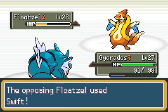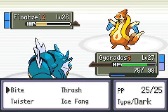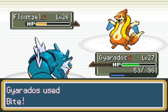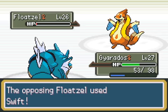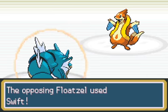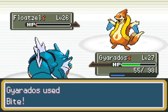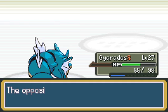And now here this should be Crunch. That is not Crunch — okay, so I'm going to have to proc my Sitrus Berry. And I don't think that a crit from Starmie should kill Gyarados from 55% HP. This Gyarados has a fair amount of HP I believe.